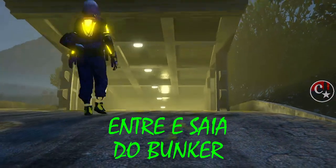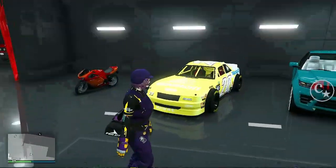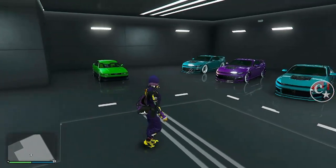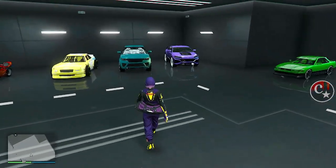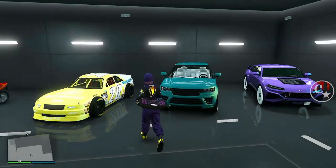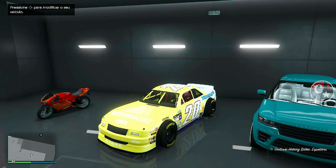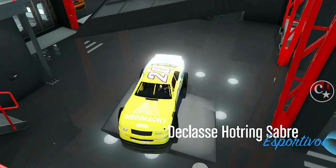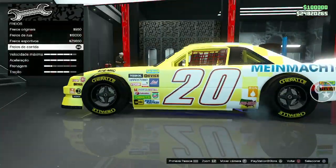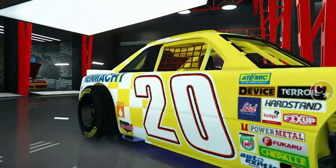Olha só, pra fazer este glitch que eu estou mostrando, você precisa primeiro ir até o bunker, entra e saia e volte para a oficina de tunagem. Precisa ter os carros que você quer mandar a tunagem, ou um carro pelo menos, e um carro grátis se você quiser fazer aqui dentro. Ou então, você pode armazená-lo em qualquer garagem que você quiser. Eu vou passar a tunagem deste hot ring aqui com rodas de F1, então eu entro na oficina e faço qualquer modificação simples, ou nem precisa.